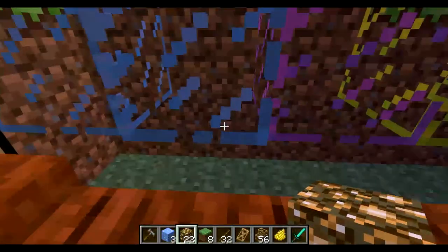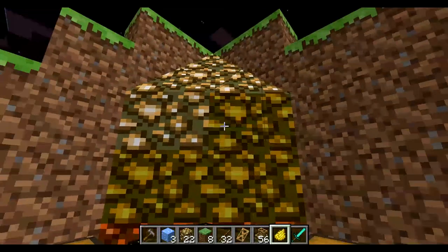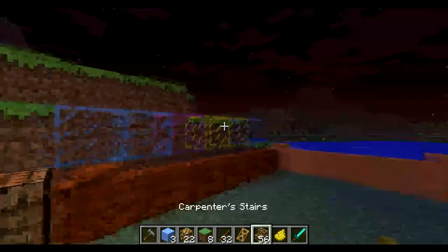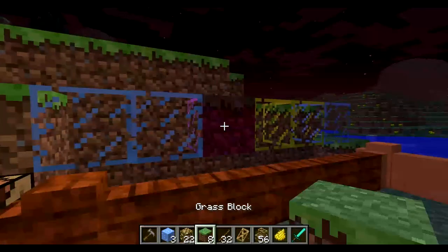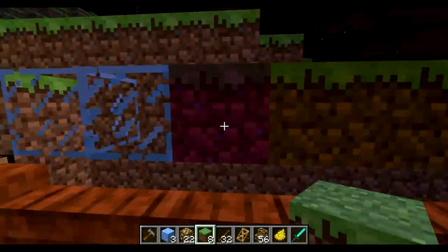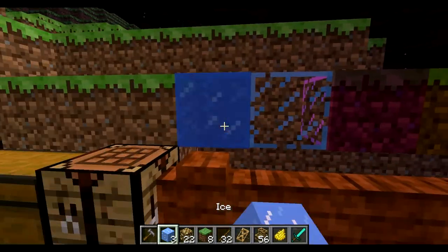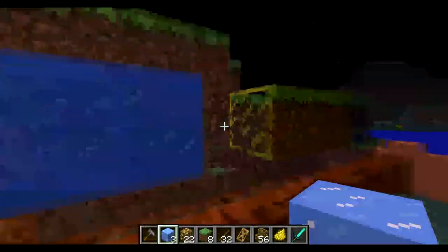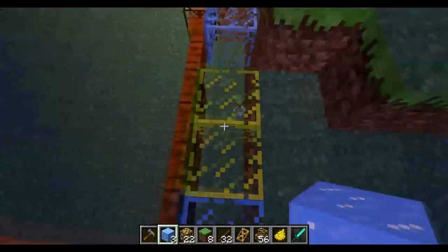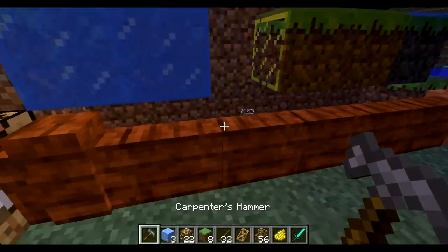You can dye stuff with the dye that is in vanilla Minecraft — you can dye it whatever color you want. You can do quite a bit; you can add on to the sides of blocks and different things like that. The barriers can be dyed too.